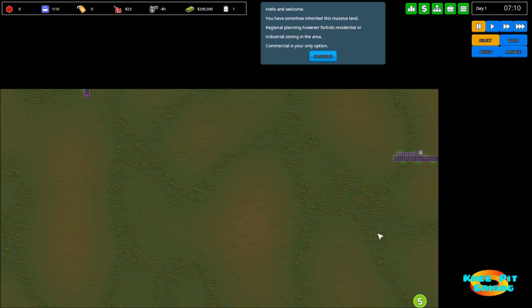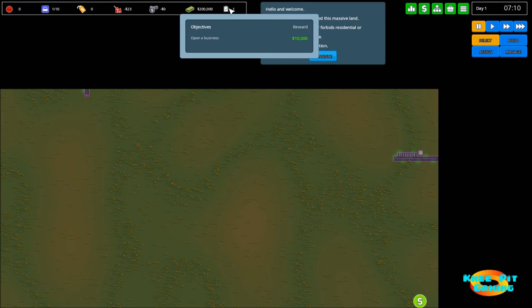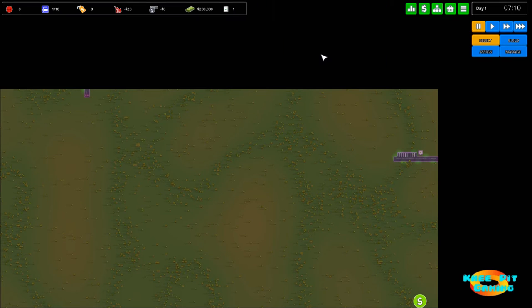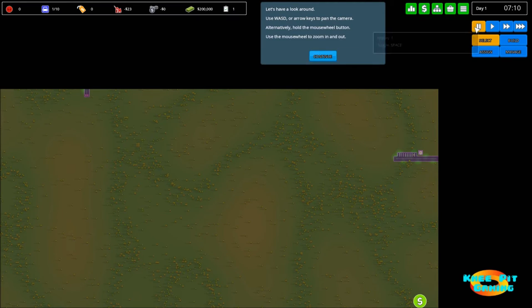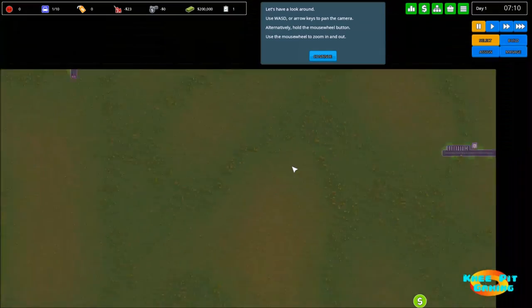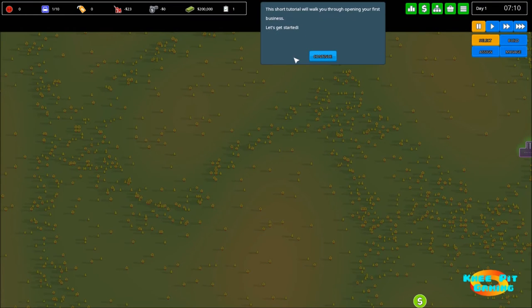Our objectives are down at the bottom-right of the screen. Right now we have one objective: simply open a business, and for that the game gives us $10,000. With that in mind, let's move forward. The basic game controls are pretty simple: WASD to move around the game world, and we can use the mouse wheel to scroll in and out.